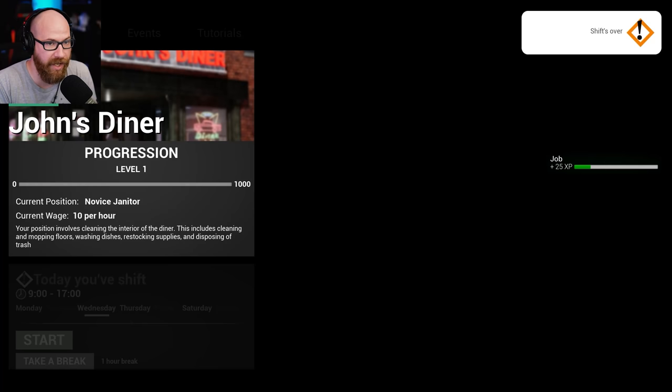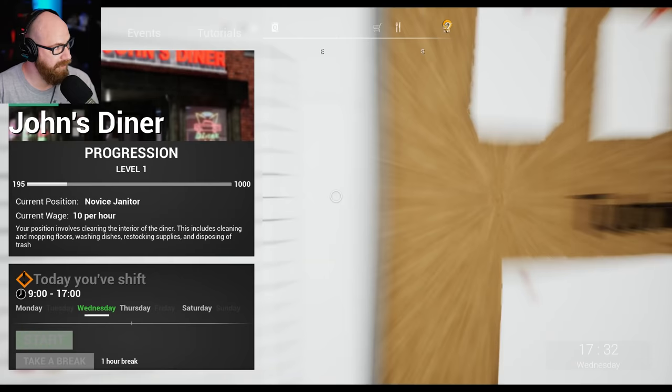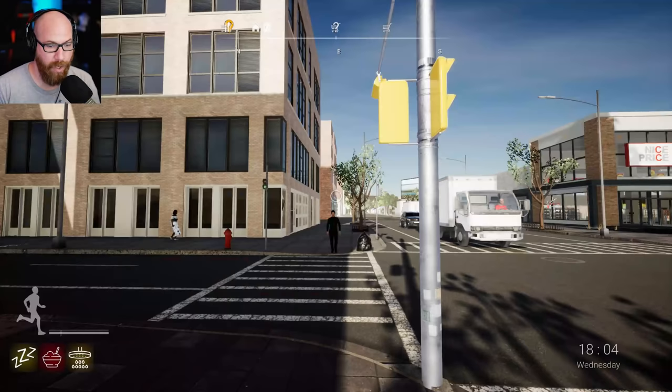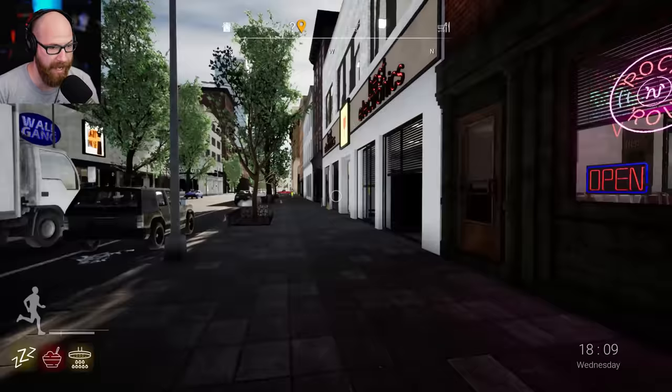That's our progression — we made ten dollars per hour. I think we did pretty decent for our first day. All things considered it wasn't that bad. I ran into a bug — I can't get rid of this schedule thing, it just stays on the screen. That's not supposed to be there. Let me try saving and reloading. Restarting the game — that was not a problem, we got everything back in working order.